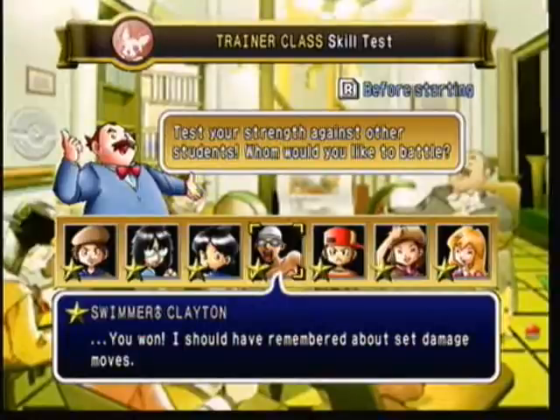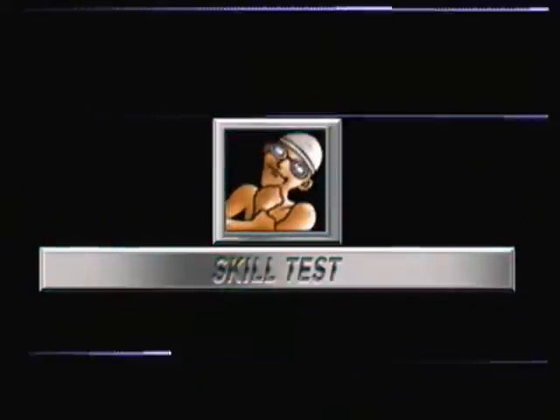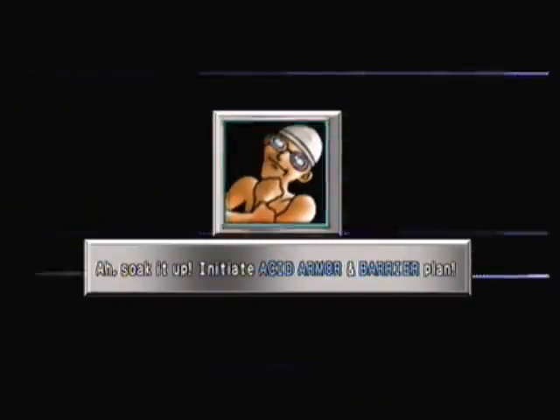Okay, the next trainer is Swimmer Clayton. And it looks like we're going to have to deal with set damage moves this time around. Moving on to the next skill test. Soak it up — initiate Acid Armor and Barrier plan.